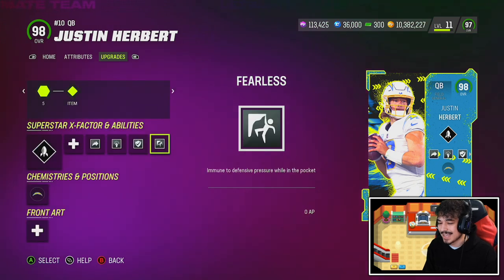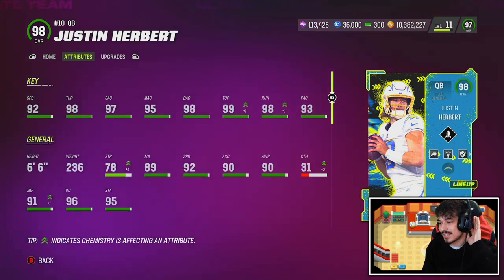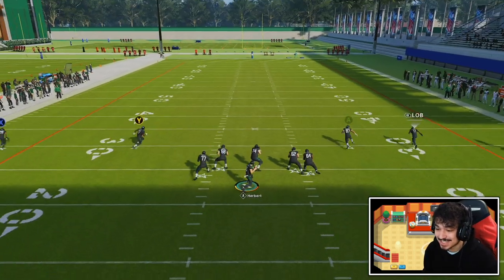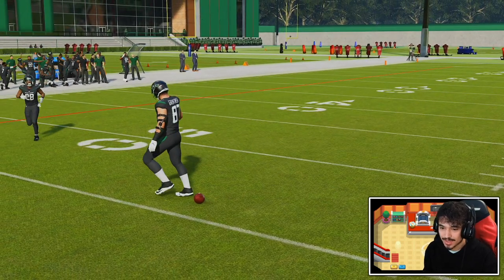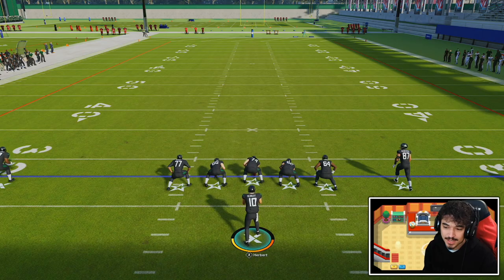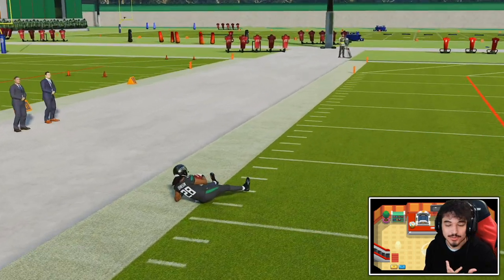He can really fit any play style — I mean he doesn't have 99 speed like Mike Vick, but this ability setup is pretty insane. Let's see how the card plays in practice mode first. Herbert with Slinger 3 — on a lot of Deion or Leon setups, people don't even run the Gunslinger, that's how good Slinger 3 is. But they give you zero AP Gunslinger in so many slots that you'd be stupid not to run it.